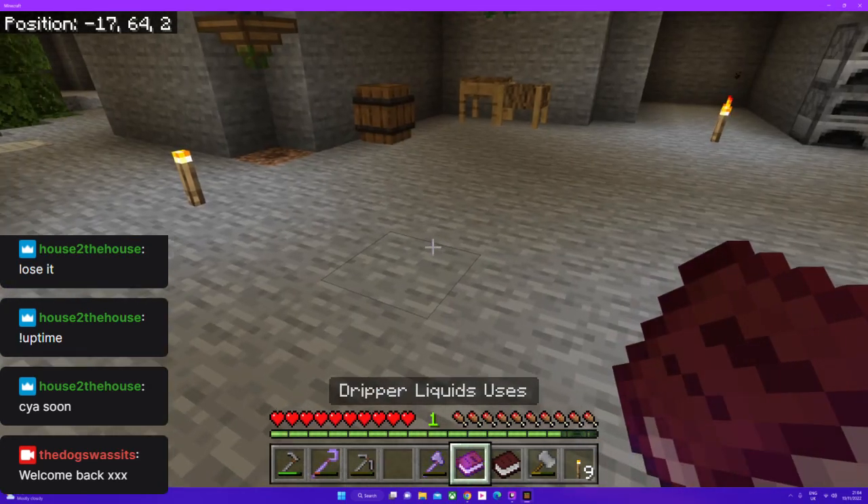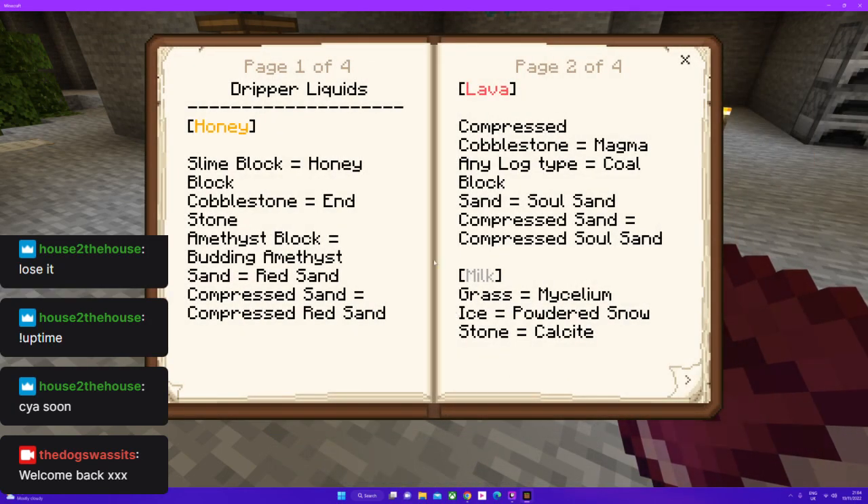Also, we've got another book which I found very interesting. I think we got this for completing quest 16. We got this book for the dripper, so it tells you all the liquids that you can put in it. So you can put honey in it and you can get honey block, endstone, budding amethyst - I don't know how you get a budding amethyst but that'll be cool - red sand and compressed red sand.